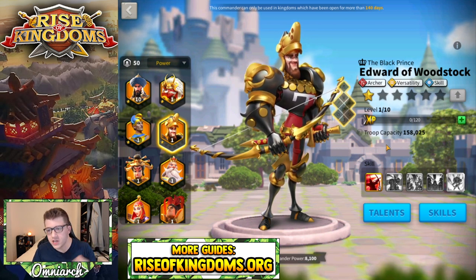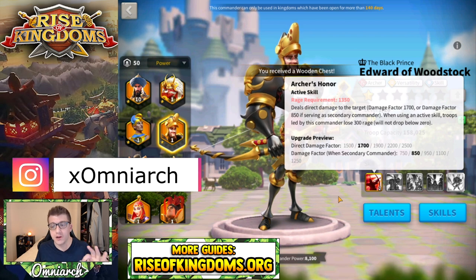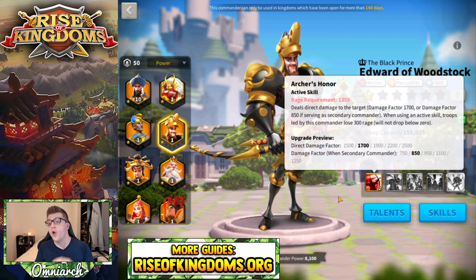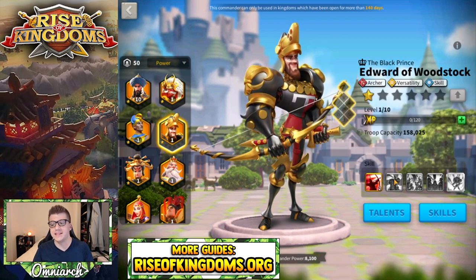First, let's go over his skills so you have an idea of what exactly Edward is doing. His primary skill is called Archer's Honor. It has a rage requirement of 1,350 — a very high rage requirement. It has a direct damage factor of 2,500 when Edward is the primary commander, or 1,250 when he's the secondary commander. You definitely want him as your primary. When an active skill goes off, troops led by this commander lose 300 rage, but it won't go below zero. Really powerful single target damage factor — insane.